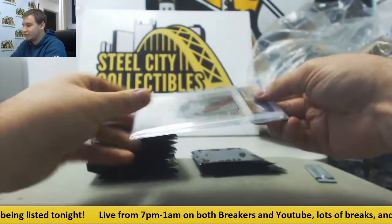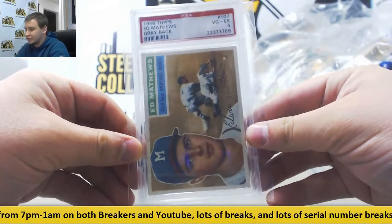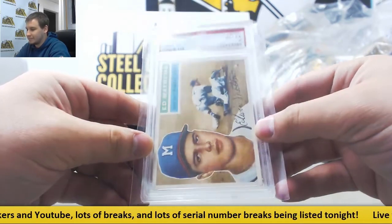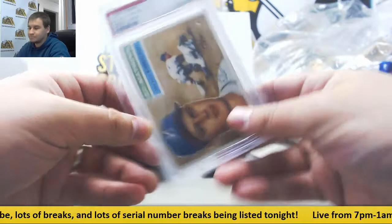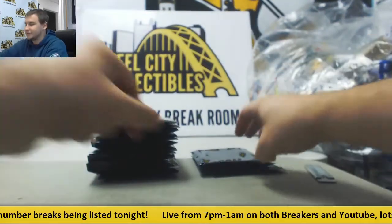Next up, we've got another PSA graded card — it's another '56 Topps. This one is Eddie Matthews, another gray back, and this one's very good to excellent for PSA. There's some vintage stuff coming out of here. I like the '56 set.